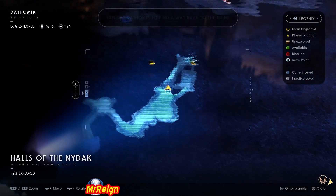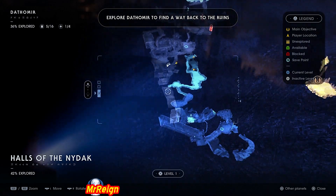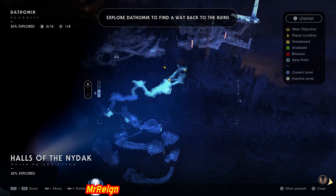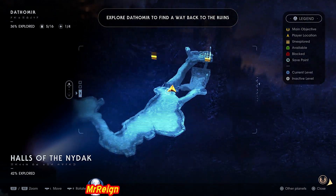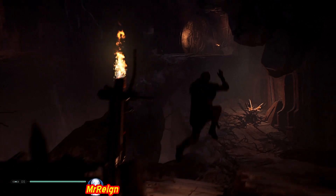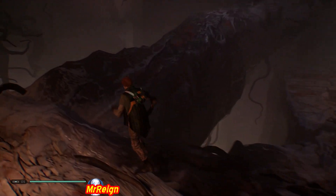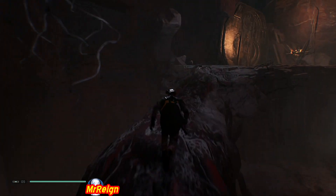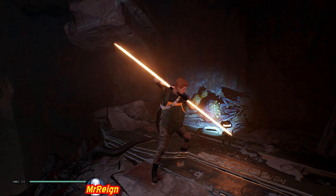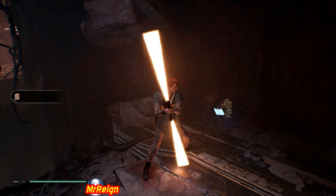Now we're going to have the Spider Domestication — this is in the Halls of the Nidak. It's very difficult to navigate these halls and passageways. After getting to this area I turned the brightness on my TV up a lot and it helped so much. I could actually see what I was doing; even sitting in a dark room it was difficult to see what was happening.